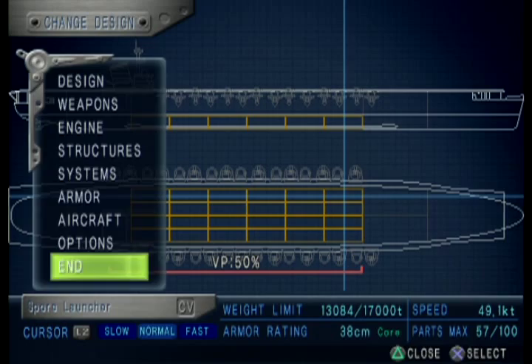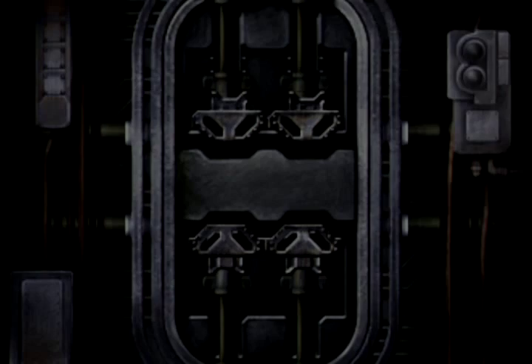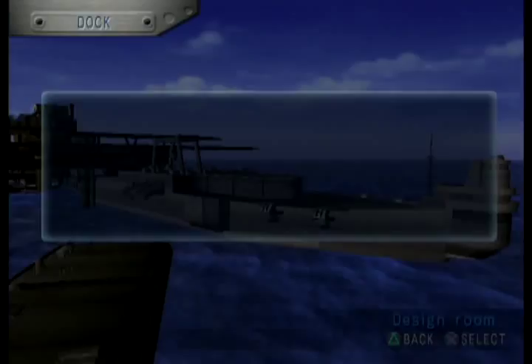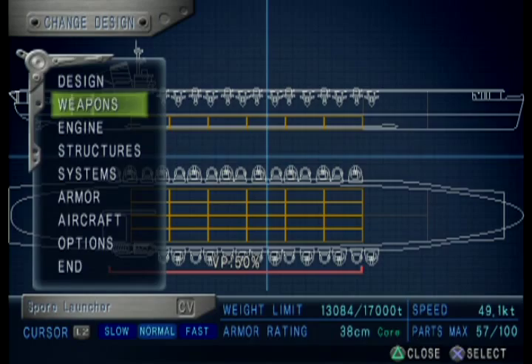If we drop the armor a little bit — 49.1 knots is how fast we can get the thing going. That's a lot of engine parts. Design done, and now it'll travel at the speed of light — not quite. It's really hard to get above 50 knots without special systems. I just removed the thing on the spore launcher and didn't replace it with something else, so we have to go back in with the lovely loading screens. I do like the loading screens.